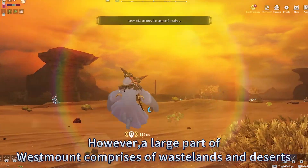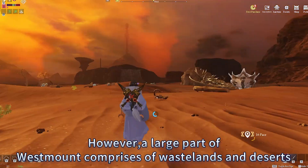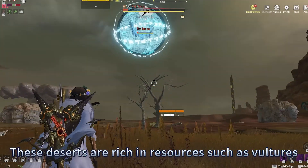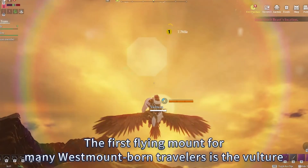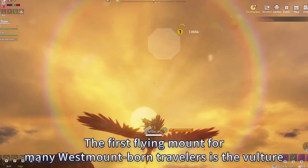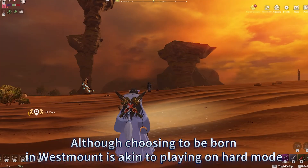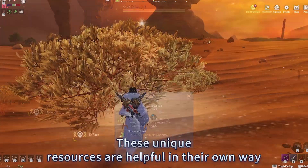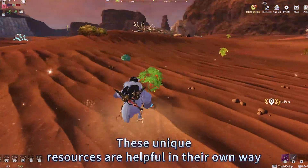However, a large part of Westmount comprises of wastelands and deserts. While this may not seem ideal for survival, these deserts are rich in resources such as vultures. The first flying mount for many Westmount-born travelers is the vulture. Although choosing to be born in Westmount is akin to playing on hard mode, these unique resources are helpful in their own way.